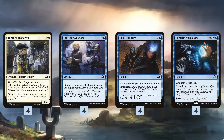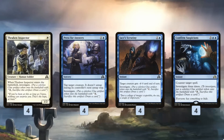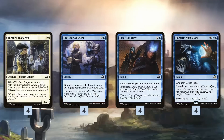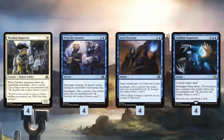We also have a bunch of blue cards that slow down the opponent. Press for Answers and Jace's Scrutiny are pretty similar — they're basically ways to keep from taking damage from a creature for one turn. Press for Answers taps a creature down and it doesn't untap, and we also get a clue.